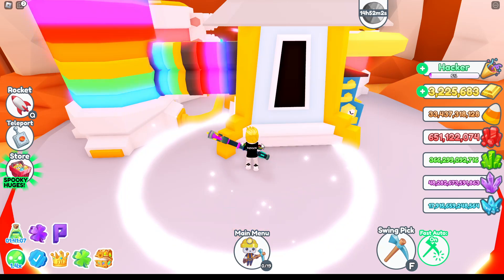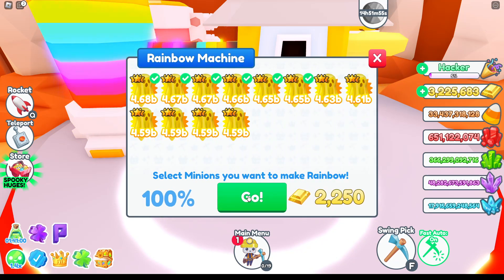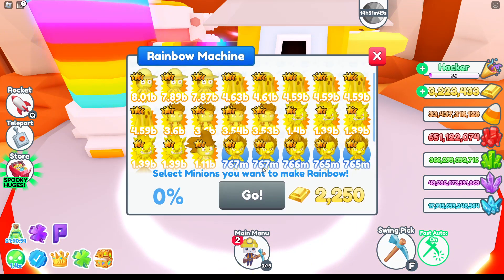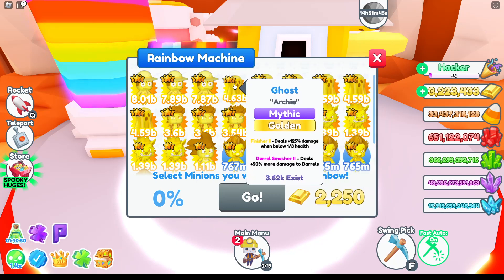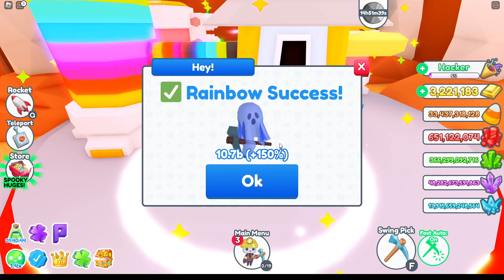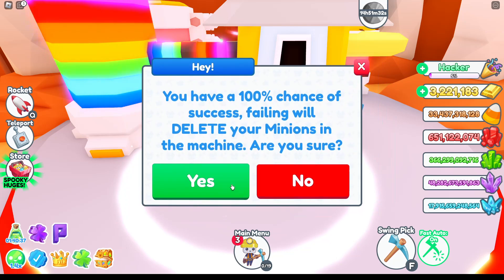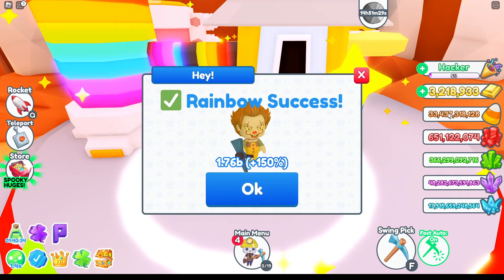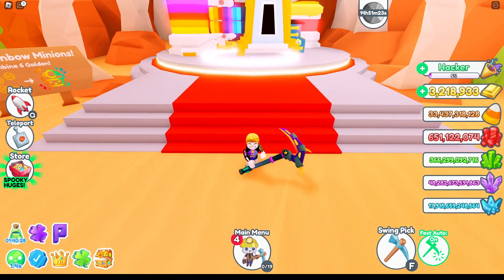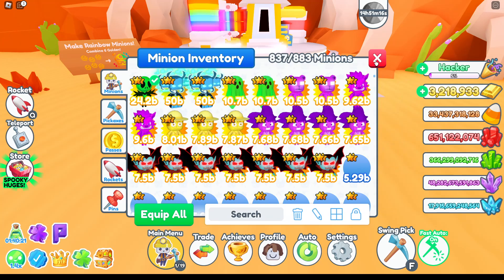I'm putting them together now — there we have the rainbow one. The key behind getting so many is earning a lot of candy corn. I have other videos showing how to maximize your income with those, so check those out if you want to know how I'm making so many pets. If you make a lot of them, you spend less time farming and more time hatching, which gets you better pets. The result was about 24.2 billion.